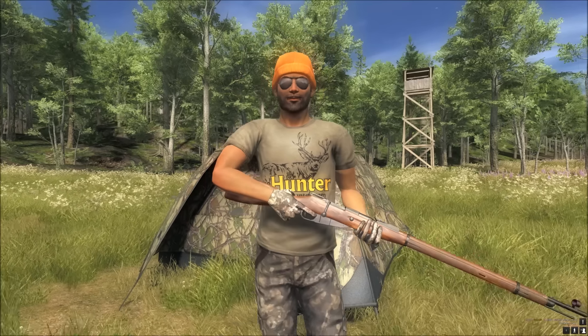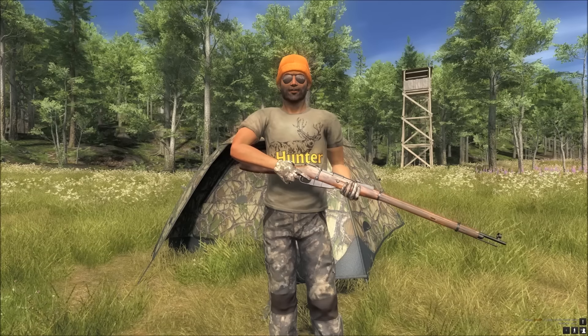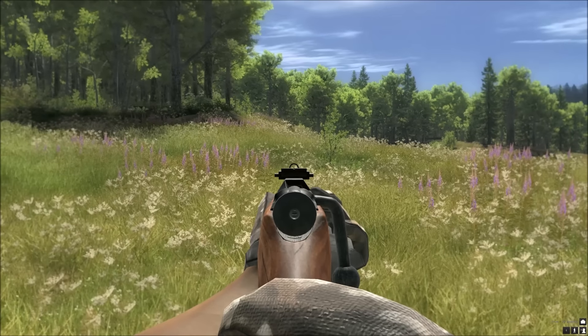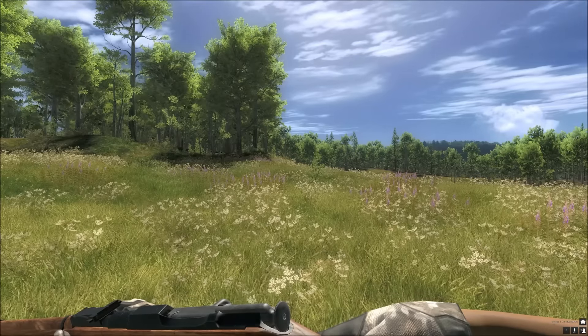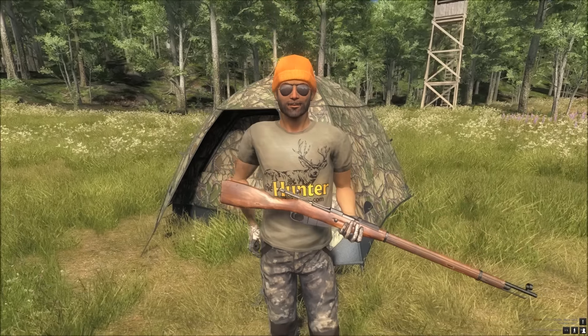Hi, this is Ron McTube playing The Hunter on PC. Today we are taking a look at the 7.62 54R bolt action rifle. The rifle takes a 3.5 rifle scope, and the ammo it takes is 7.62 54R SP ammunition. I am going to add some ammo into it now and then we can have a look at the reload animations — first person and third — and also what the gun sounds like when you are firing it.